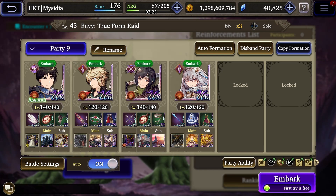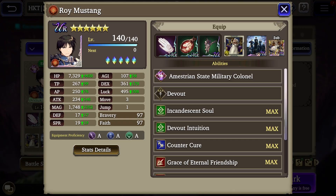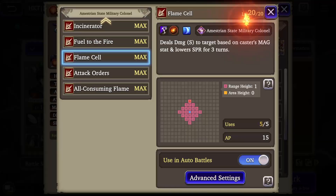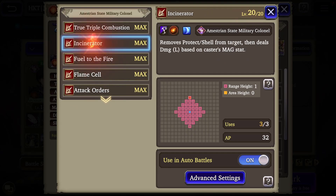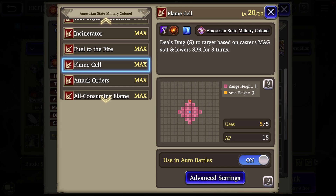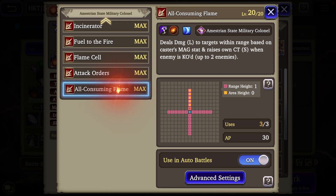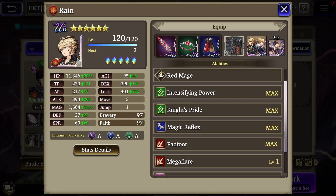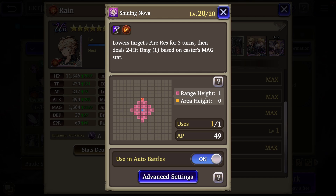We can also look at skill on and off for all of our units. When I click on Roy Mustang and long press on one of his jobs it brings up all his skills, and I can go in and adjust which ones are on and off. For example, Incinerator is a skill I'll turn off because it doesn't have any chaining abilities, but true triple combustion is a three-hit skill so I want him to use that as much as possible. I'll also leave flame cell on because it has a low spirit break allowing my other magic units to deal more damage. All consuming flame doesn't chain so I'll turn that off.